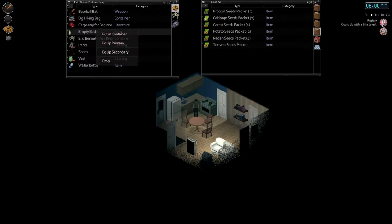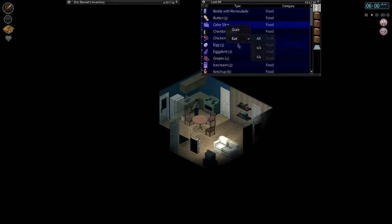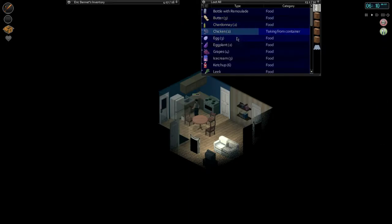Now we're a bit hungry, so let's go check out our food supplies here and we'll see what we need to do today. I know we need to find an axe. But let's eat a cake slice — let's eat all that. Let's grab one chicken.